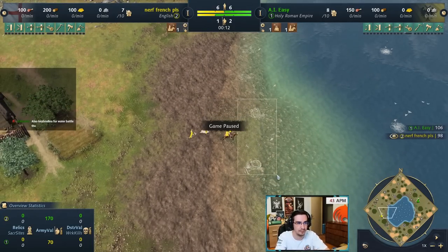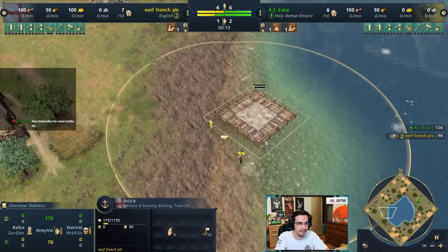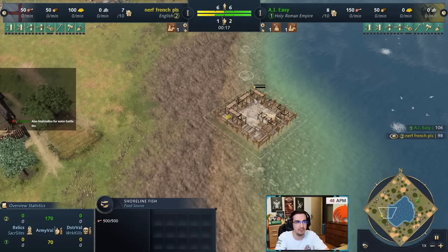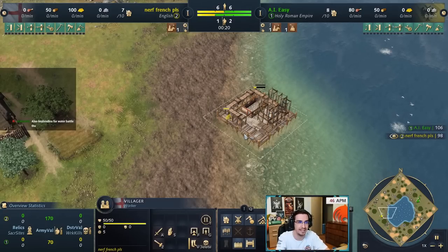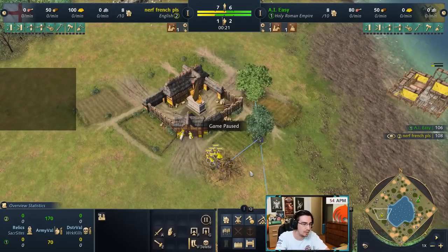Do not build a dock that destroys shoreline fish. Try to build it so you have at least one, maybe even two, shoreline fish around it so your villager can gather food there. That villager stays and gathers fish.